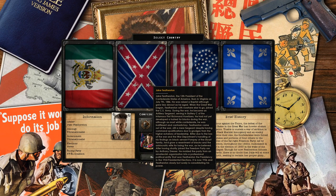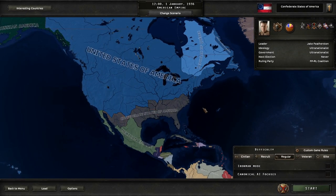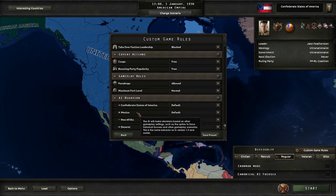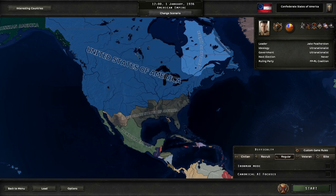We are going to play today as the CSA under Jake Featherston. This is the look of the world which looks really awesome. Like normal, custom game rules, nothing's going to be different. We can change AI behavior, but since this is my very first campaign in Southern Victory, we're going to stick on historical or canonical AI focuses.